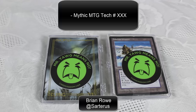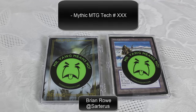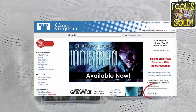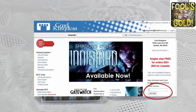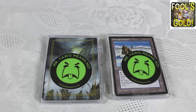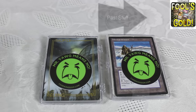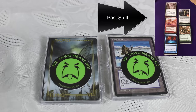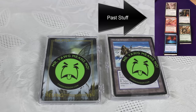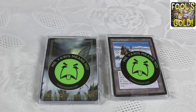This is Brian Rowe with Mythic MTG Tech doing a very weird opening today. This is something called Fool's Gold. Card Kingdom has an email list that you can subscribe to, and every April 1st they throw together a bunch of weird oddities that they can't really put on their website, and they randomly distribute those for five bucks a piece for these packs. So I've got two of these packs — one's mine, and one is my partner Maggie Botts. I'm going to be opening these to show you guys the kind of stuff that's in it.